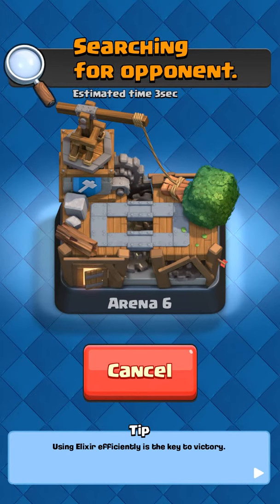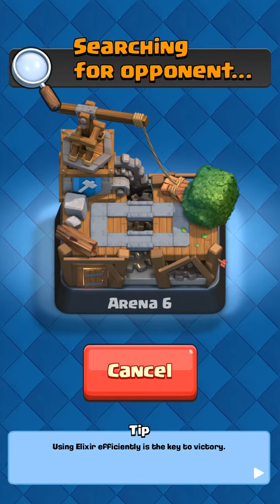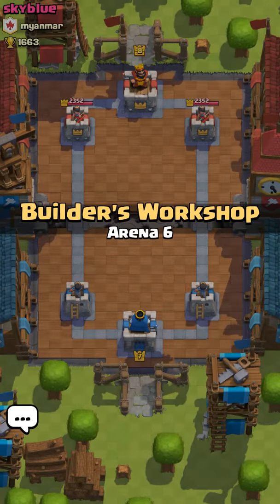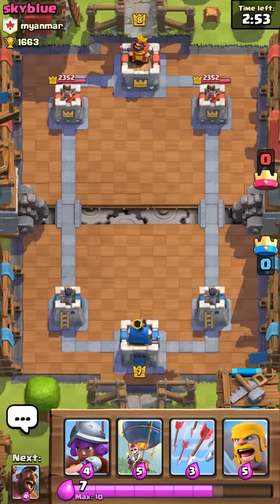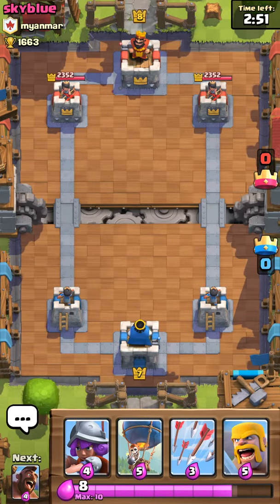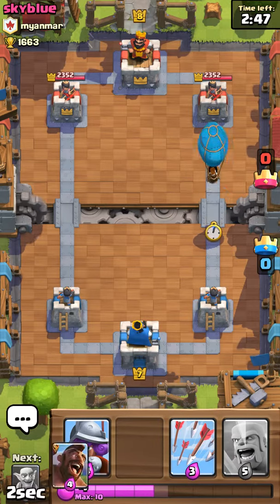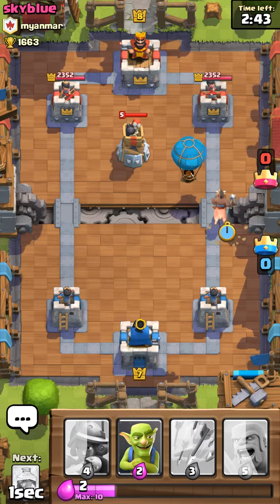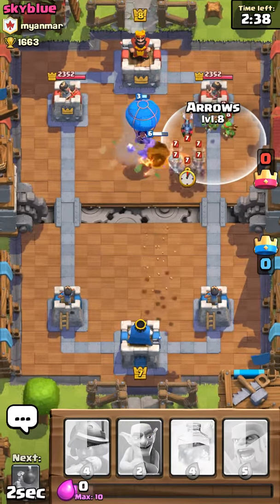Excuse my language, but let's see if we can face someone who's actually good at the game. Sky blue, level eight — if we can beat this guy we're probably gonna get a lot of trophies, but I don't know what counters he has. Usually no one has a counter for a hog and a balloon, except this guy actually had a counter — the bomb tower.